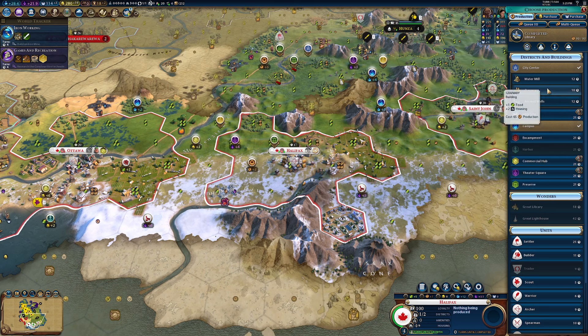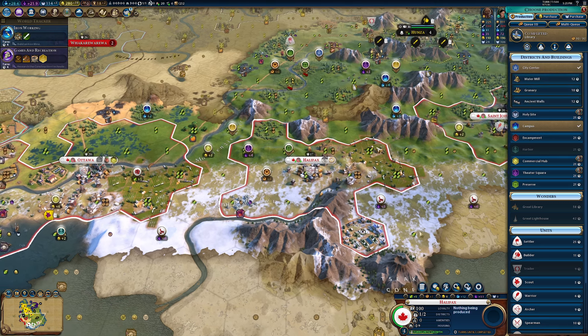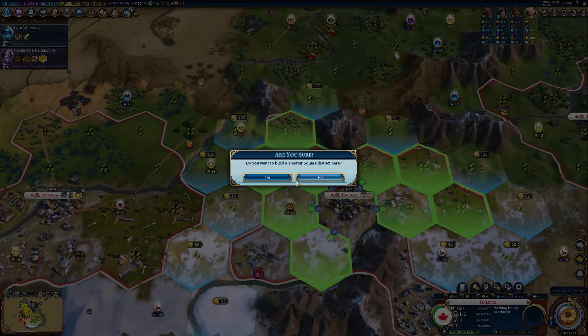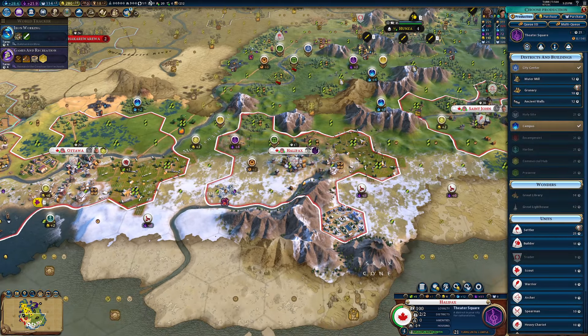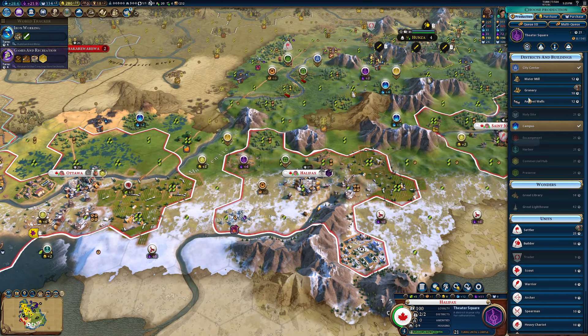There's definitely just a spearman hanging around down here. He has an attack of 20, and my unit also has an attack of 20, but is very injured. We're just going to throw out that library. We're okay on housing — we can probably wait a couple of turns on that. Let's look at getting out and placing these whilst we can. That's the only one we can place, and it is the next one we wanted to place anyway.